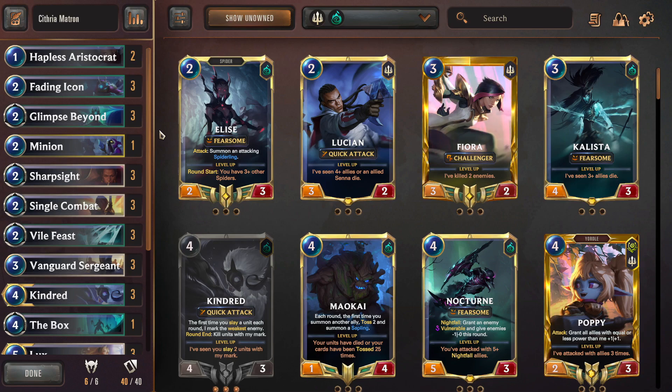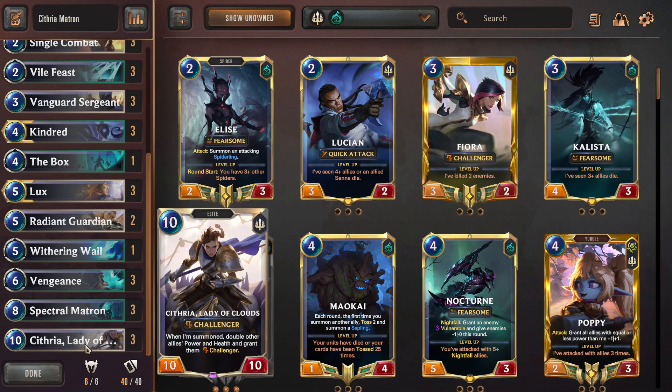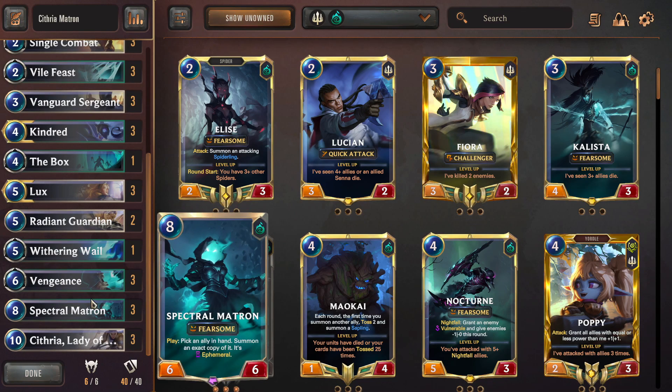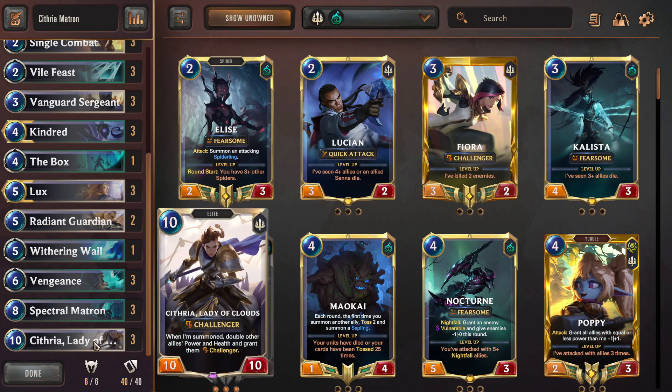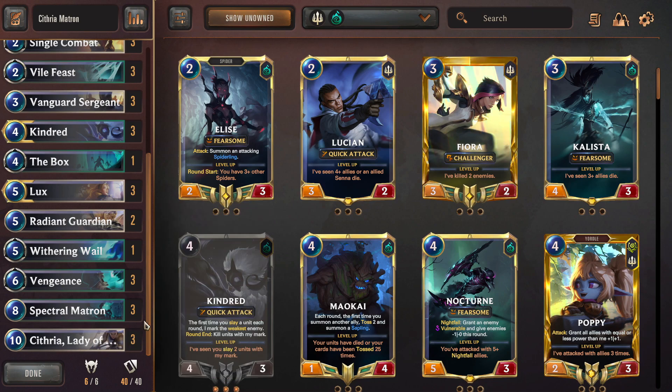Welcome to the deck. If you don't know what Sithria Matron means, here's a quick overview: it's exactly what it sounds like. You play Sithria, the 10-mana Sithria Lady of Clouds, and you play Spectral Matron. Spectral Matron brings out Sithria, buffing your entire board, and then you still have the actual Sithria in hand to replay later for even more value. Against a lot of decks, the first Spectral Matron bringing out Sithria is usually game-winning.